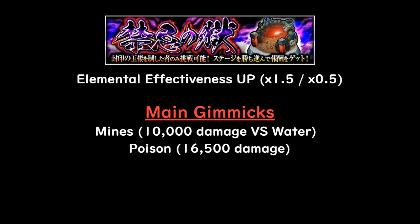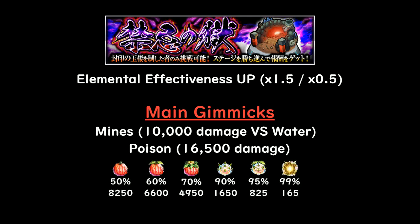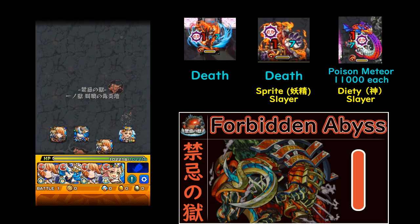Poison hits almost every turn, so you are not going to avoid it. You're going to need either status recovery or, more importantly, detox berries. Detox berries are available through the temple, and the S++ berry will reduce poison damage all the way down to 165 — basically a tickle. There are also magic circles on this quest, so if you can find a monster that handles mines, has a detox berry, and has magic circle protection, that's great — think of it as the cherry on top.